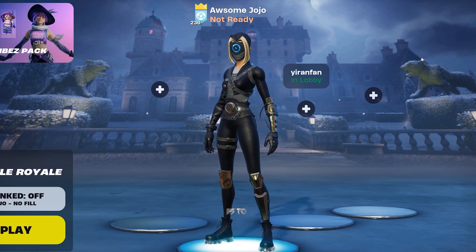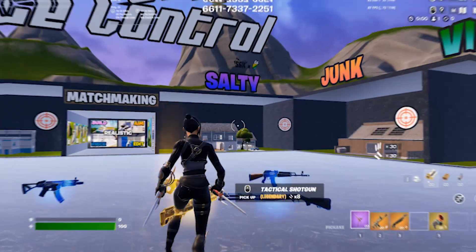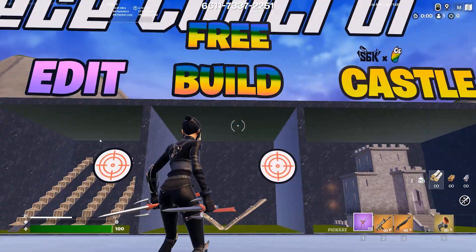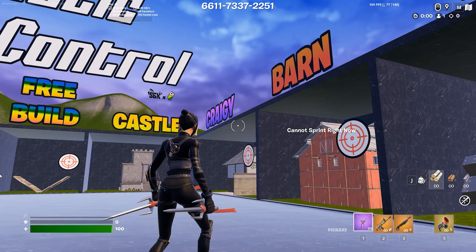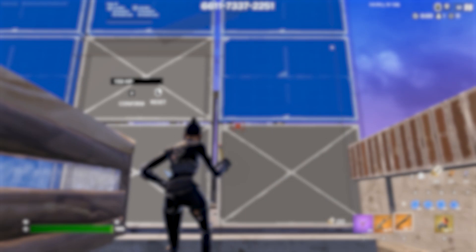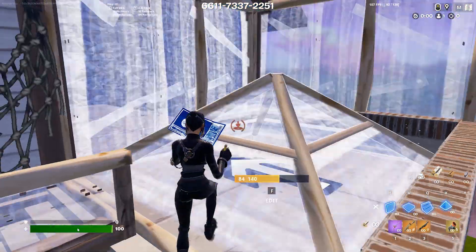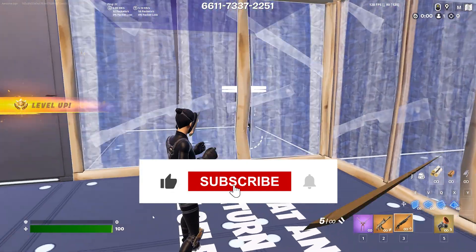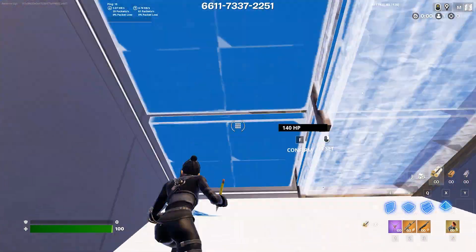The first step of the routine is to work on mechanics, and to do this, I used Realistic Piece Control by Ken Beans. This map has many different scenarios similar to those in a real match. There is a free build section, editing section, pre-fire section, and my favorite section, the speed piece. While I show you these different parts of the map, I will explain why you need a routine to play Fortnite. A routine will get you in a habit of repetition, which leads to improvement. Without a routine, it is hard to focus on what you're improving on. The three main things you should focus on while making a routine are mechanics, fighting skills, and game sense.